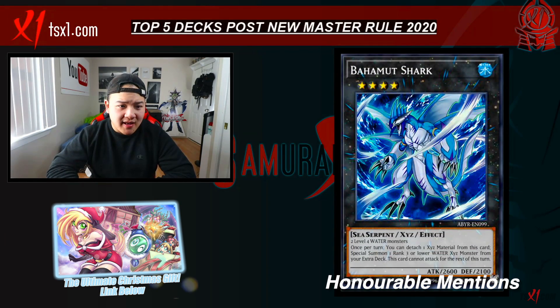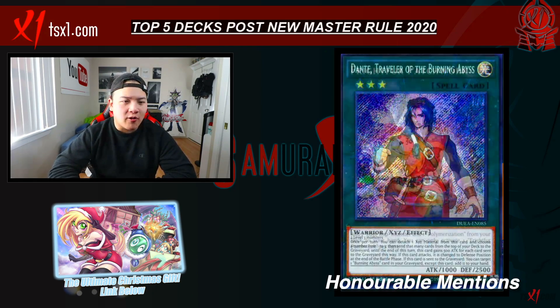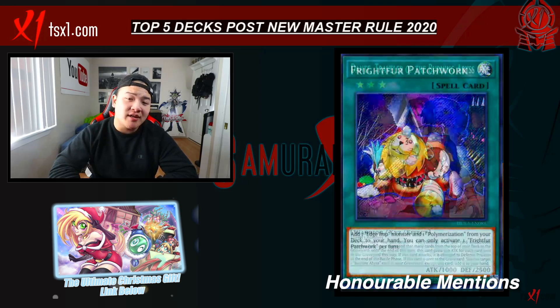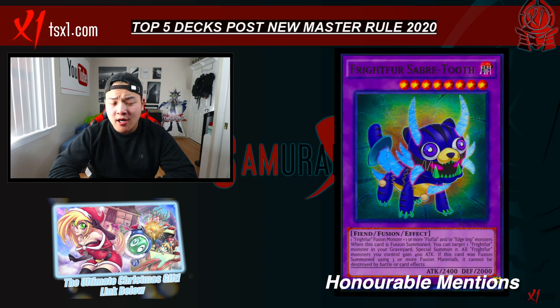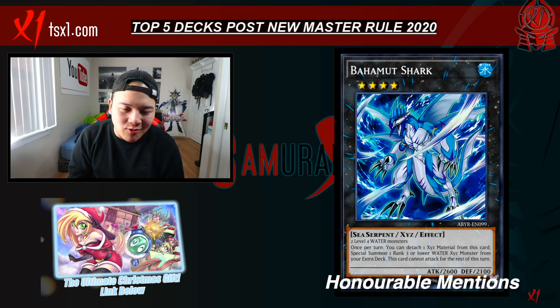Last but not least, there's a huge buff for decks that can abuse Bahamut Shark. Mermail Atlanteans can definitely take advantage of this, and Heroes can also take advantage by playing Bubble Man and Tin Goldfish, which is pretty cool. Paleozoic can also be a huge deck — you can easily spam multiple Toadally Awesome without having to use the Extra Monster Zone anymore. So let me know what your thoughts are about these honorable mentions in the comment section below, and if I'm missing some decks, please leave it in the comments as well.